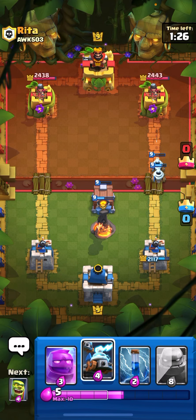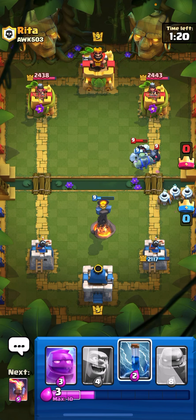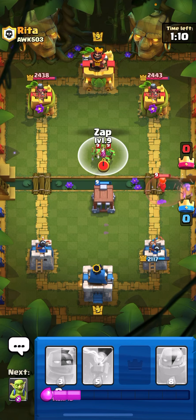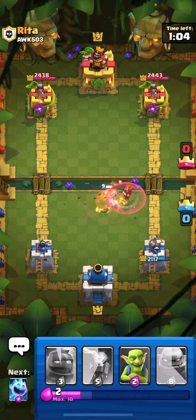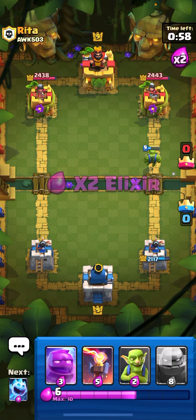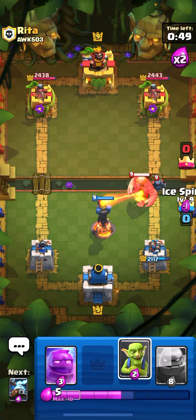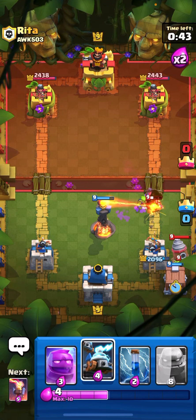The Zappies are going to take some damage. Our Goblin is going to die. Let's put the Goblin Cage again — it's going to take out the Mini P.E.K.K.A. Let's zap these. It should jump — yeah, that's a pretty good defense. Now we need a big push. Let's drop our Golem, but I don't think that's going to work. Let's put Ice Spirit, Goblins, and Goblin Cage. Let's put Zappies.